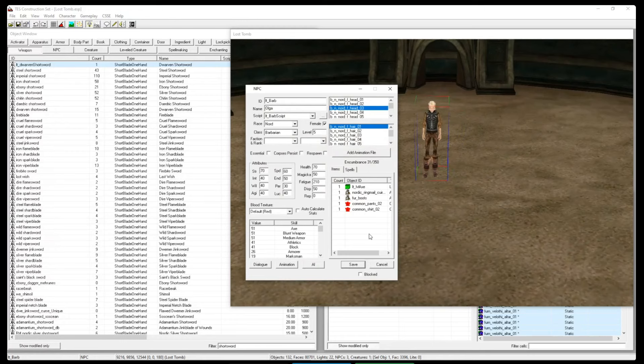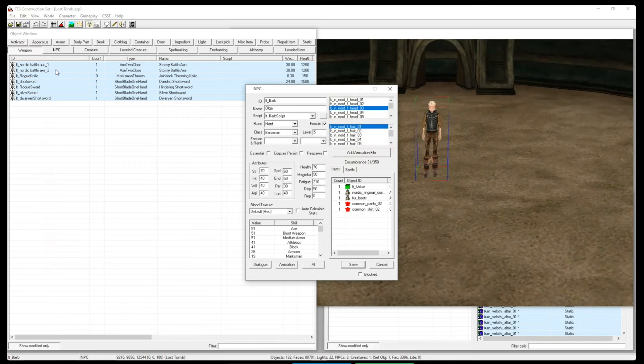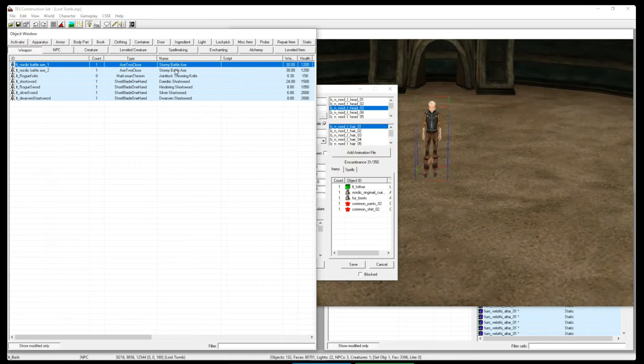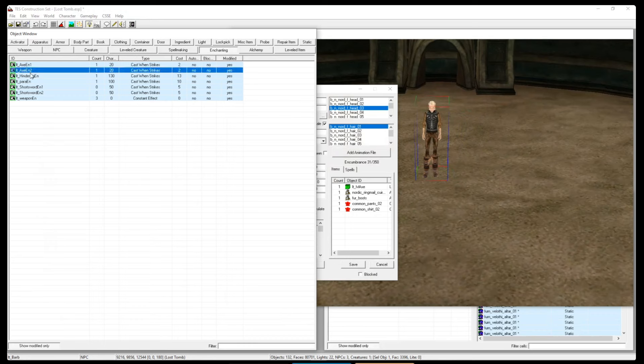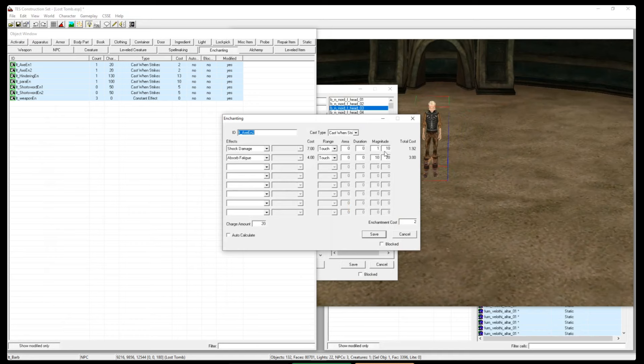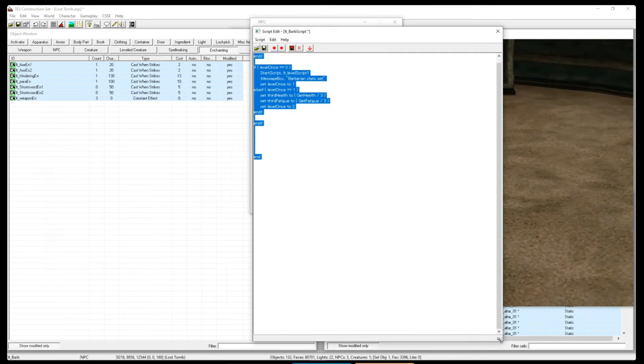That's especially important for spell casters, because the spells they have completely determines what they try to do. Her axe is actually part of a leveled list — three versions. I didn't change the base weapon, just took a Nordic battle axe for the first level and added stronger enchantments for the next two levels: one is a lightning enchantment, the other is lightning plus drain fatigue and absorb fatigue. So at a higher level the battle is harder but you get a better axe. There's a fair amount of fight customization before you even get into the script.